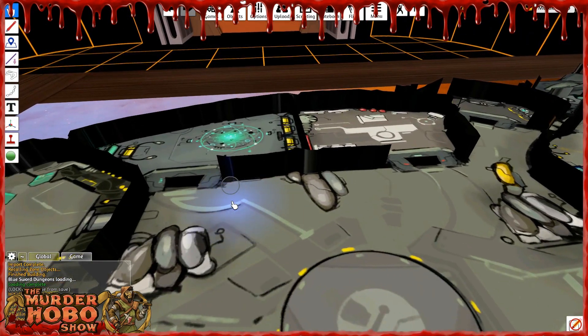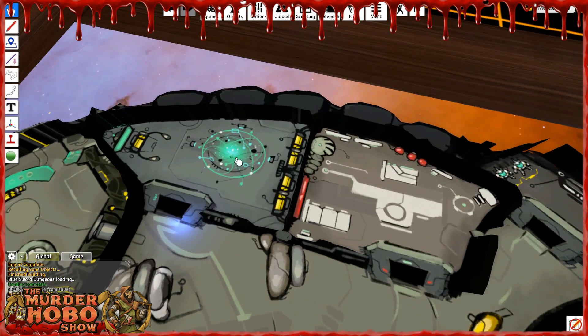Blue light sphere. I think what I'm going to do is go to my map, pull this piece out, and then put this blue light sphere underneath it — or just on top of it. Kind of what I'm shooting for.